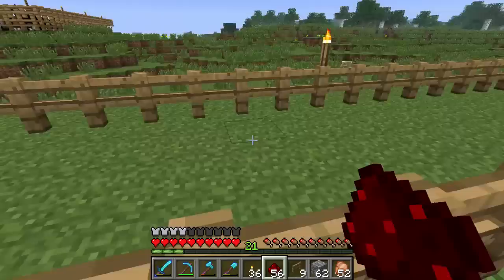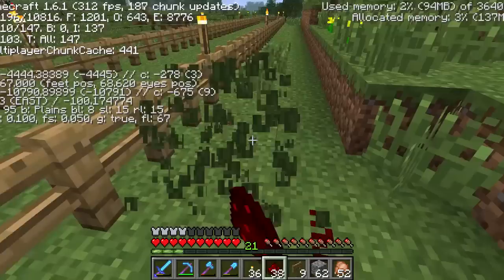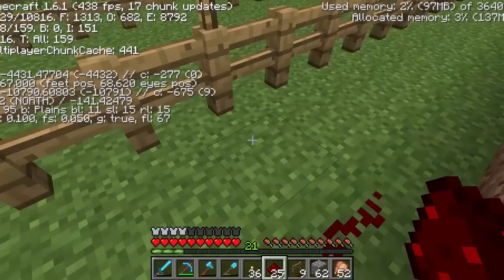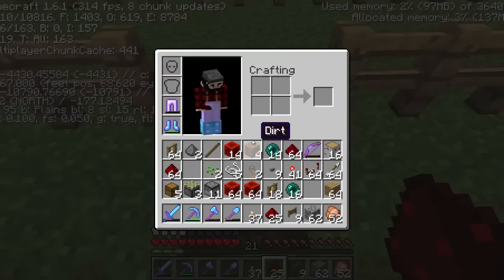I'm just going to run the line all the way down to the other end of the track. We are going to negative 4430 with this redstone and that will be the 100 meter stretch laid out. Right here is where we will put the other end of the line — this will be the start of the track.